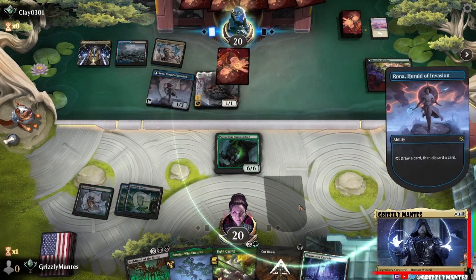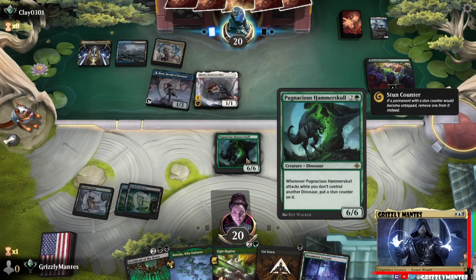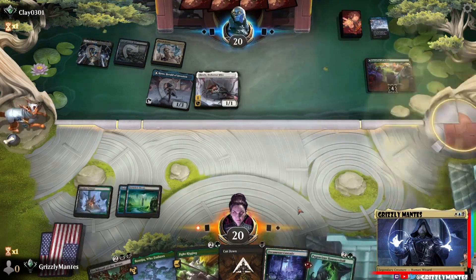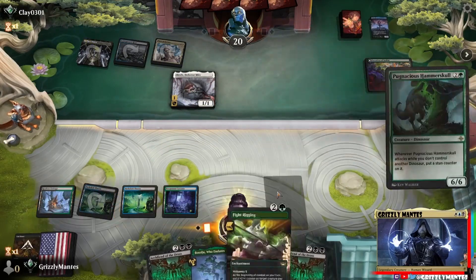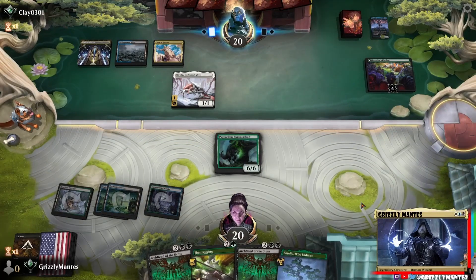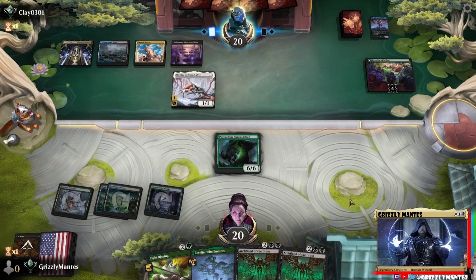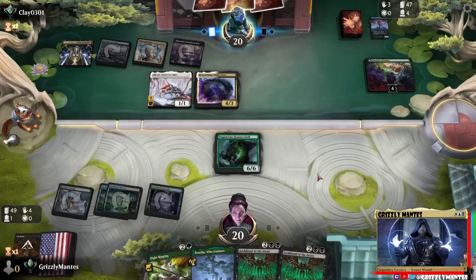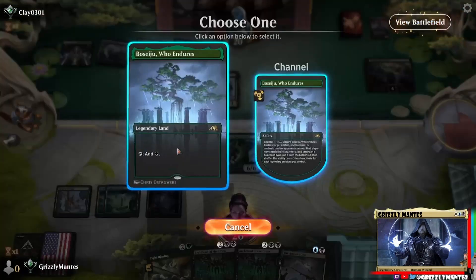It's a shame the Hammerskull doesn't have trample, but that would be pretty good for a six-six for three. Oh, he bounced it! Interesting. Let's go ahead and take care of that and guess who's back - Hammerskull's back. This will hopefully encourage him to tap out to protect himself, because attacking the Invasion might be all he thinks we want to do. Although at this point it's like playing a Shakedown Heavy - you kind of know what we're up to. But if he goes removal again, we'll just go Archfiend. Oh, Grease Fang! Okay, this is getting saucy. I'll play the Boseiju just in case there's a Spell Pierce hiding out there.